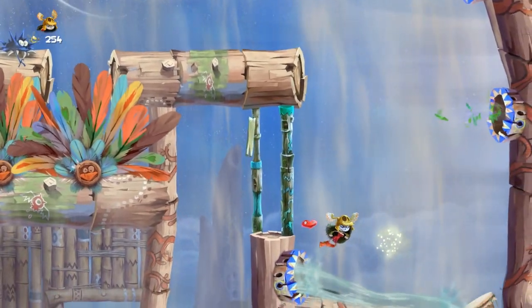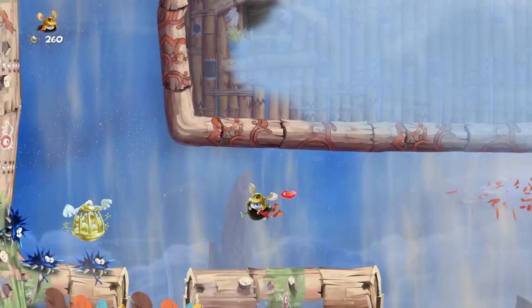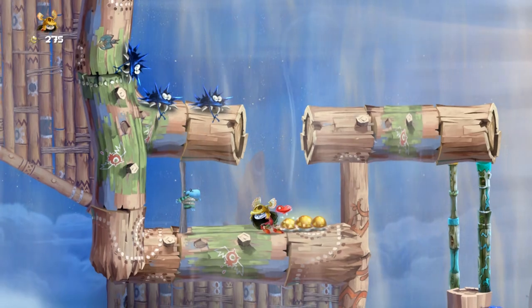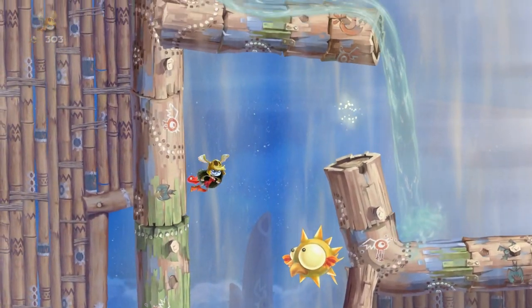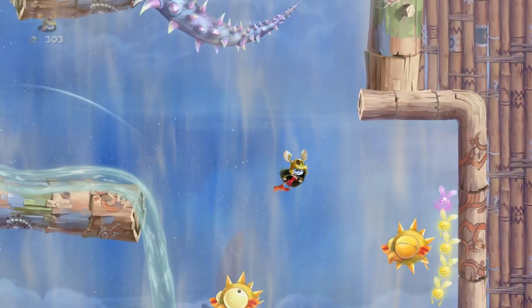That was basically a swimming level without using swimming. But, you know, basically what you're doing is flying around. And you go down here where the crowd goes. Ooh. They're very impressed by your ability to see that. Hey, it's not like a floor here. What does that mean? So mysterious.